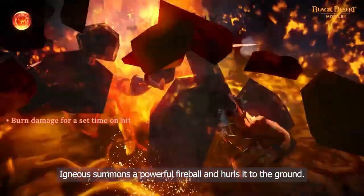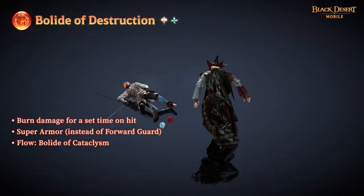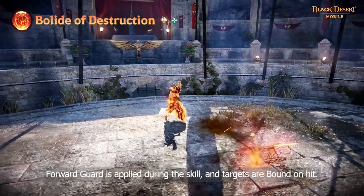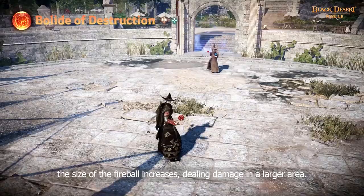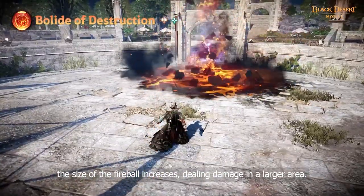Igneous summons a powerful fireball and hurls it to the ground. Forward guard is applied during the skill and targets are bound on hit. When Flow Bloid of Cataclysm is active, the size of the fireball increases, dealing damage in a larger area.